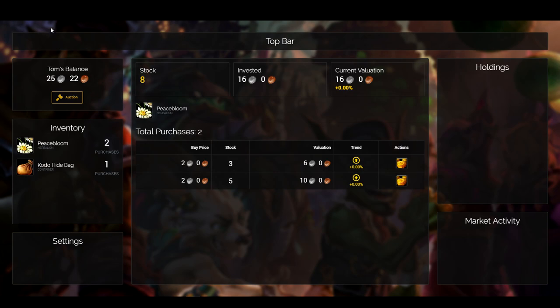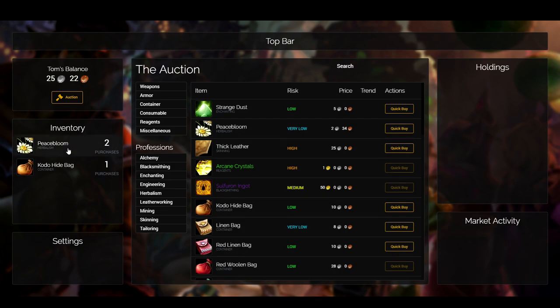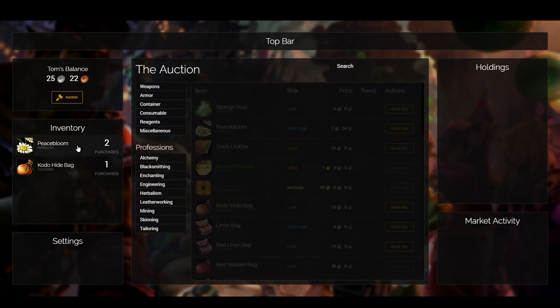I quickly went in and updated the prices on Peacebloom — we don't have automatic pricing in yet — but as you can see, when I change that in the database it's now reflected. On this Peacebloom order I'm now plus 17, so I would probably sell at this time. Just clicking the auction button to toggle between the views.